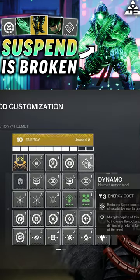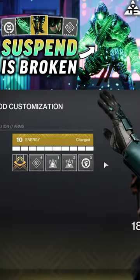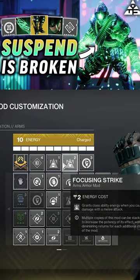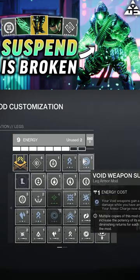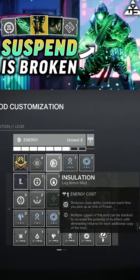For our armor mods on the helmet, I'm going with Dynamo with Void and Strand Siphon. On the gauntlets, I'm going with Heavy Handed with Focusing Strike and Bolstering Detonation. The chest piece, we got Charged Up with two Void Reserves. On the boots, we have Void and Strand Weapon Surge on top of Insulation.